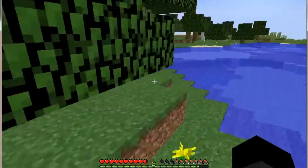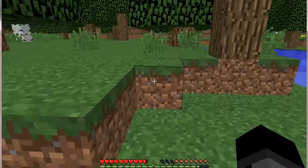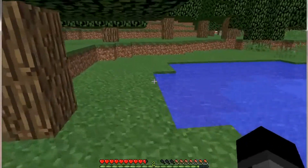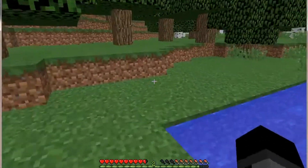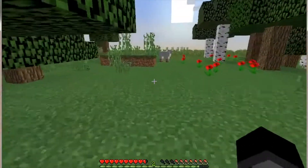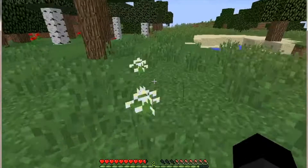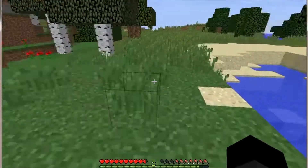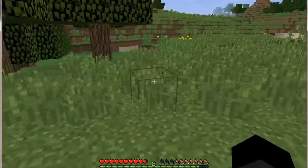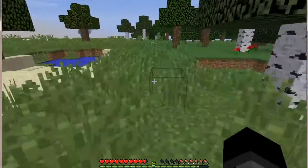Orange isn't the best color but it's a color. I might find a different color for the next bed — like yellow, or cyan because cyan is a pretty color. It's my favorite. Hey look, there's another sheep — I'm not gonna kill it. I have enough mutton and I need to keep animals around for a farm.